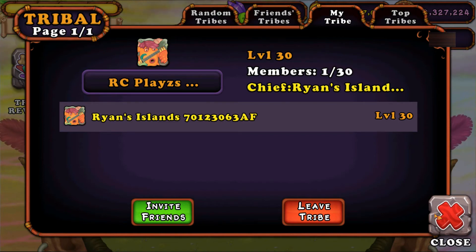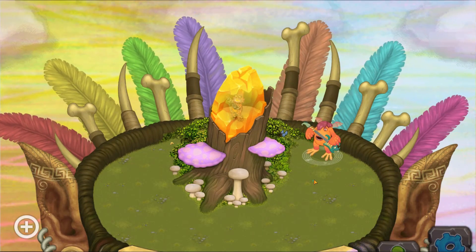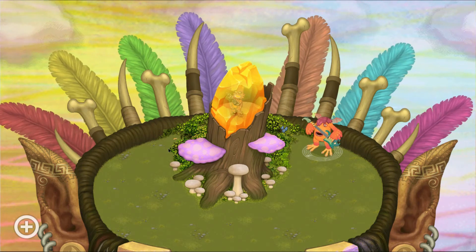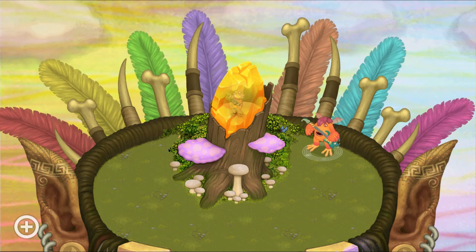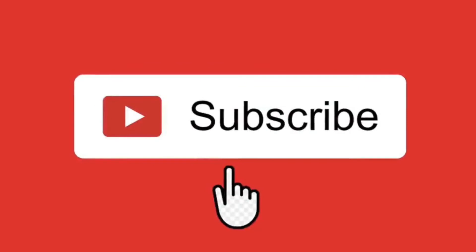It is called RC Plays Fam 8989 with a picture of a Riff. Right now we're on level 30. Make sure to subscribe, like, and comment so I can enter you into my tribal island. I will catch you all in the next one — goodbye!